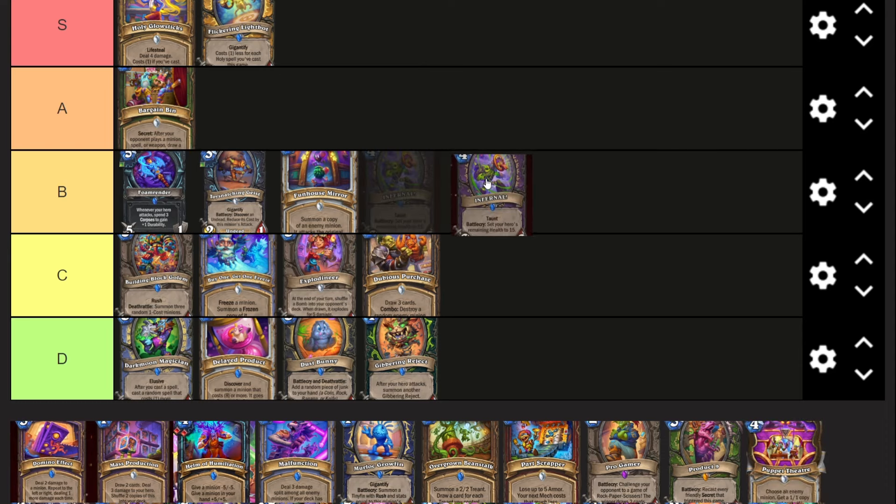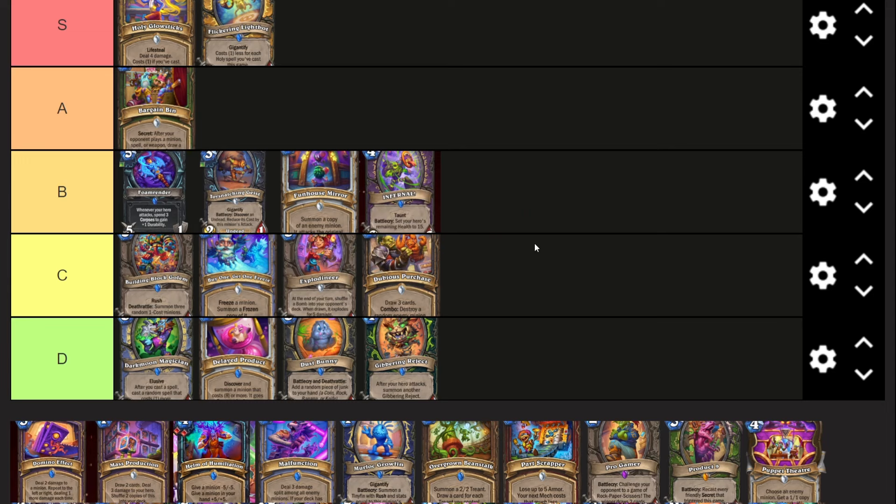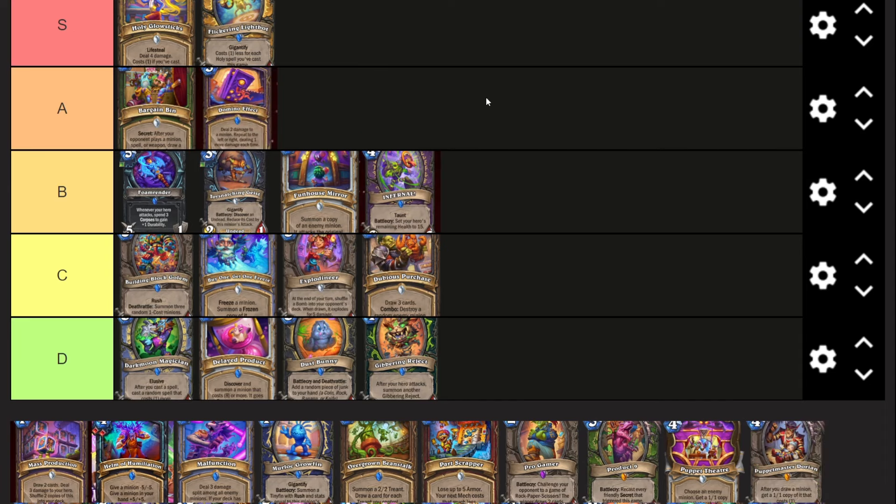Infernal - four mana, six-six taunt, Battlecry: set your hero's remaining health to 15. I think this is honestly a better card than a lot of people think. It's overstated, and reducing your health to 15 doesn't matter in most matchups. In aggro matchups it will actually heal you, which makes it useful - and it also lets you play Molten Giants in slower matchups which is really hard to do otherwise. I really think this card goes in Even Warlock. You're probably healing five to ten health against aggro with a big taunt to slow them down.